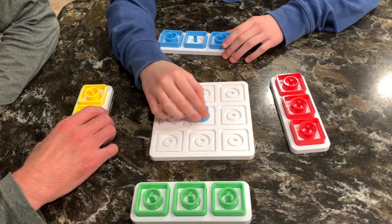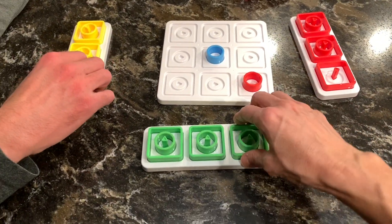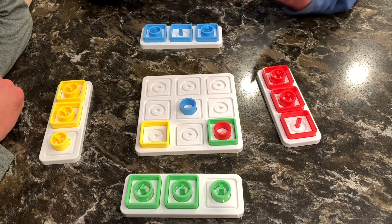Each player starts with three of three different shapes of the same color. They'll take turns placing a piece of their choice on the board, strategizing to block their opponents and work towards a winning lineup.